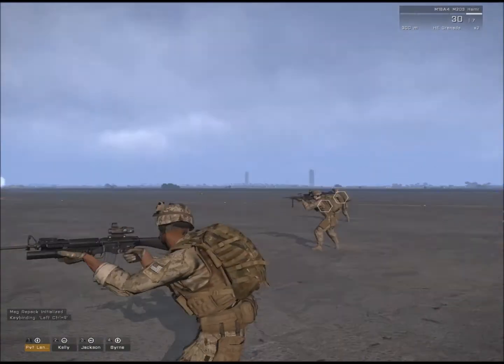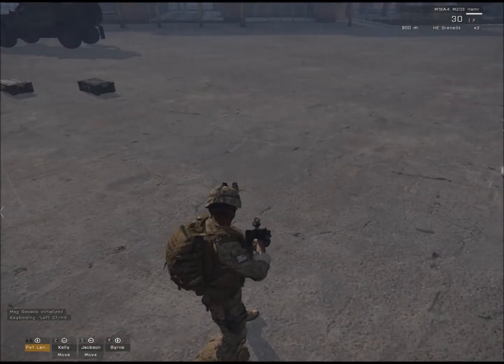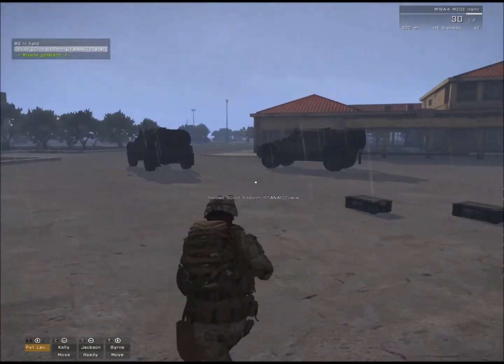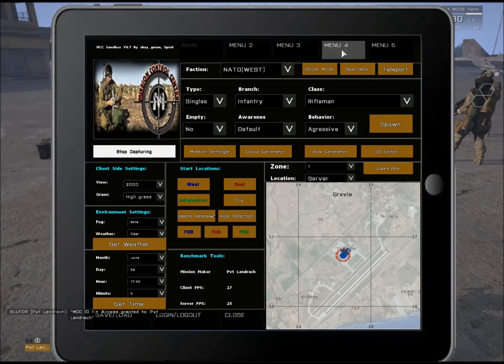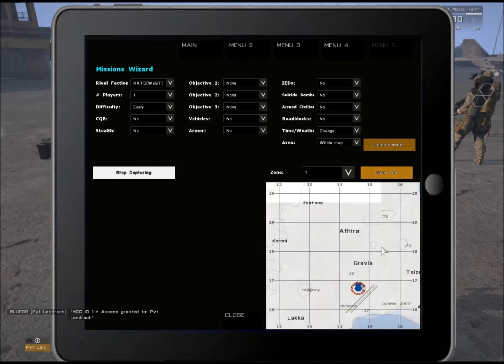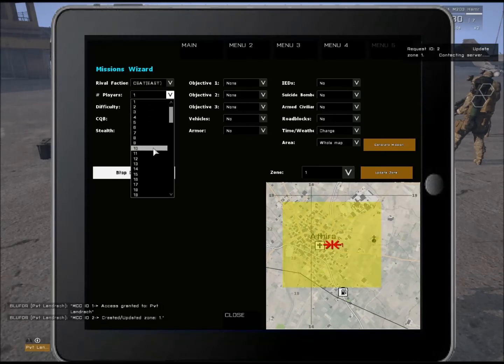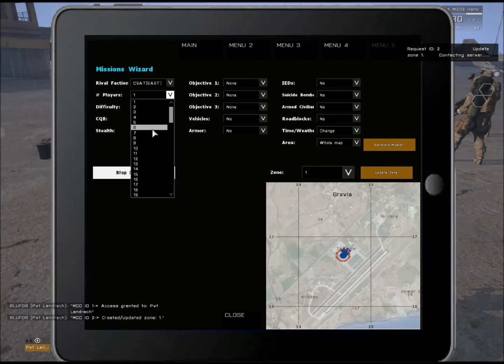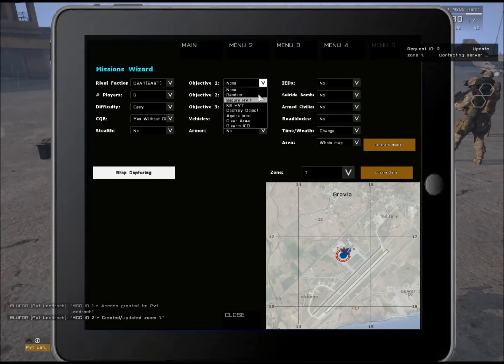All right, so basically everything up to now you probably know how to do. Now let's look at the Mission Generator. Here's a nifty little trick — go to Zone, then Update Zone. Now you can set your enemy faction to CSAT, number of players — let's say six — difficulty: easy, CQB: yes but without civilians.